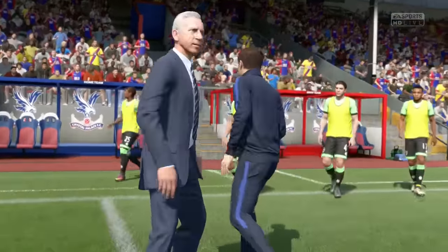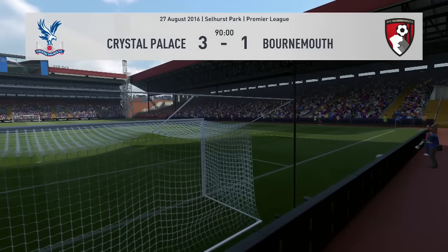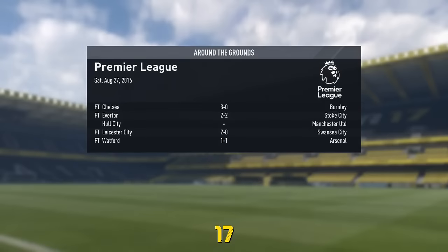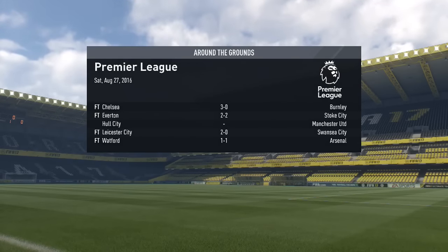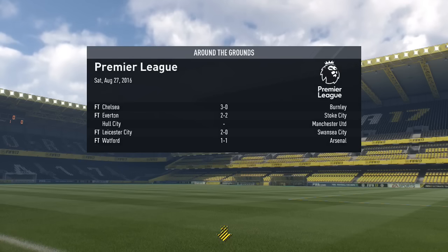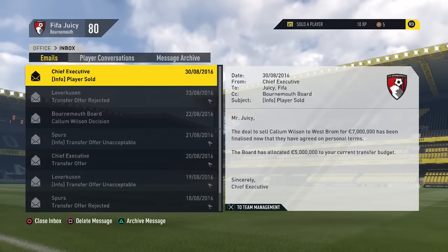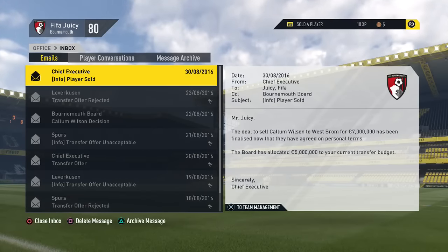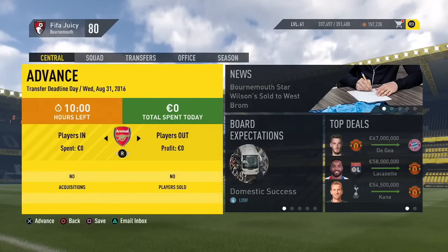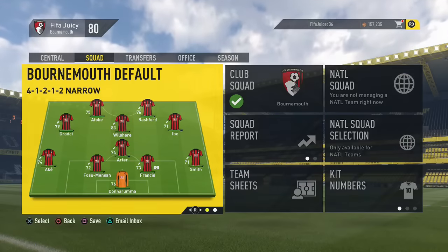We got completely played off the park — a very poor performance. I was expecting a lot better, but we aren't the best team in the world and we are going to lose games. We've got to pick our heads up and move on. On transfer deadline day, a player has been sold — it's Callum Wilson, who's gone to West Brom for €5 million. So we need a new striker.